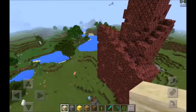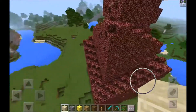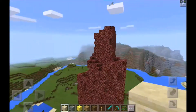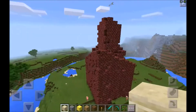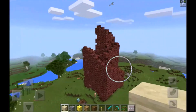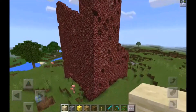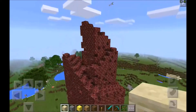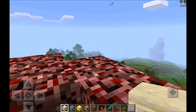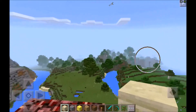I wish it didn't self-destruct, because I would probably build a house on top and have it as like a walk-up, walk around it, and build a staircase — I think that would be pretty cool. But by itself it looks absolutely cool, just how it is. I don't know exactly why it self-destructs — I think it might be because it lets out all those items, and spawning causes the self-destruction. I'm not really sure.